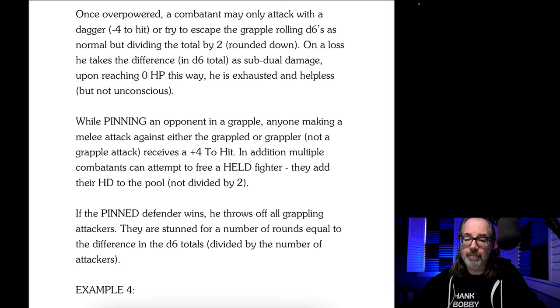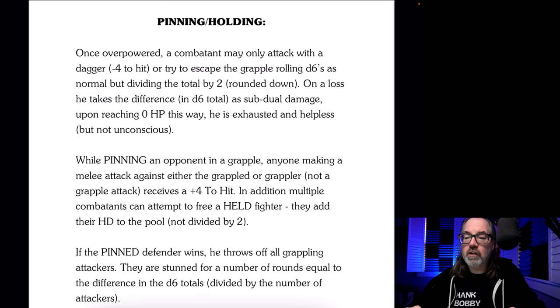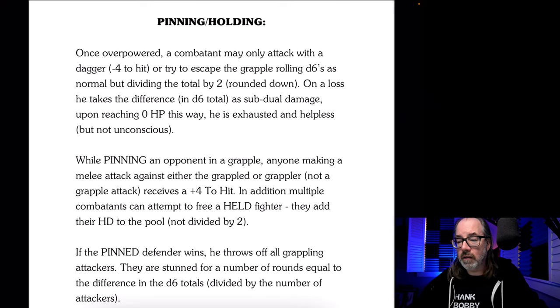Pinning and holding: once overpowered, a combatant may only attack with a dagger at minus four to hit, or try to escape by grappling — rolling their normal D6s but dividing the total by two rounded down. So once you get pinned, the chance of getting away is pretty slim. Both stunning and pinning are really powerful. I oftentimes don't use these unless it's a very specific situation — I usually just go with the basic grappling rules, but they're here if you want them.